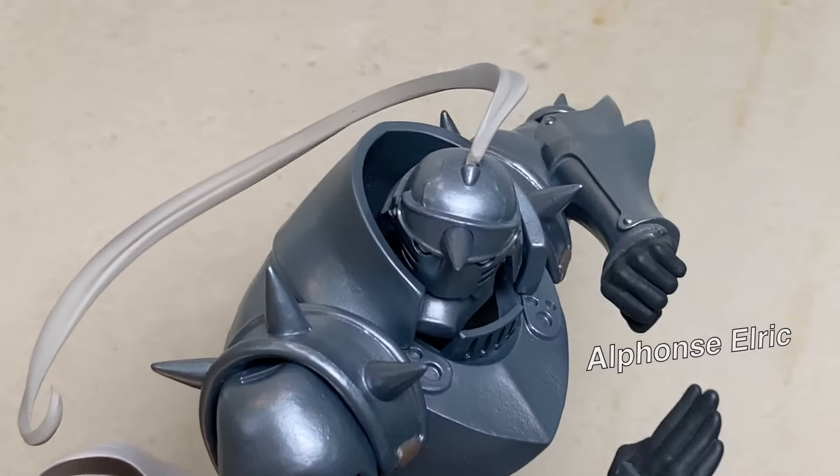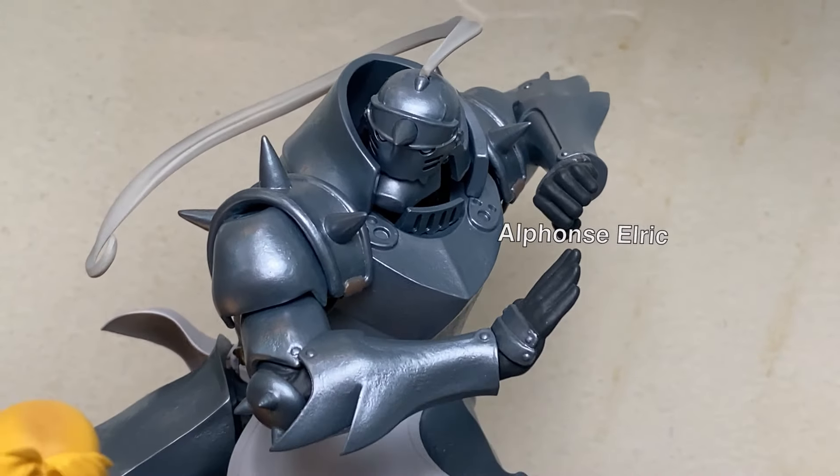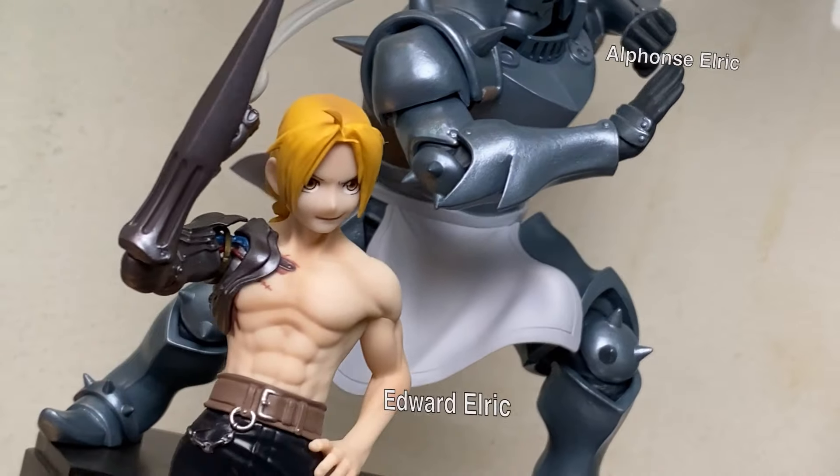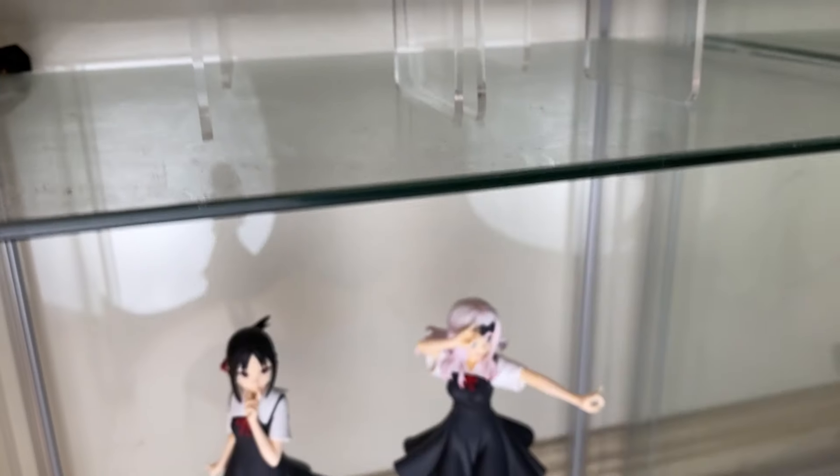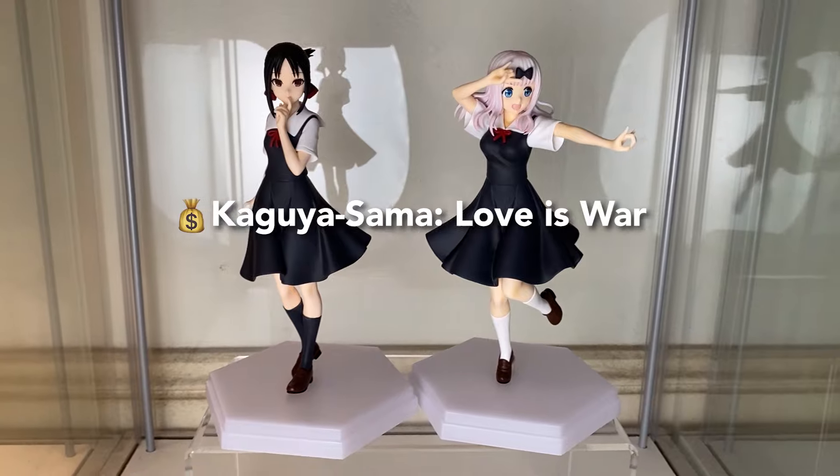The main characters from Fullmetal Alchemist, distinct from the other ones. I always love the finish on Alphonse's armor in a great action pose. And all of Edward's details going to his automail — look at all that craftsmanship.